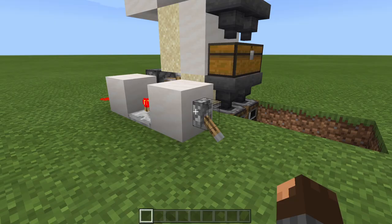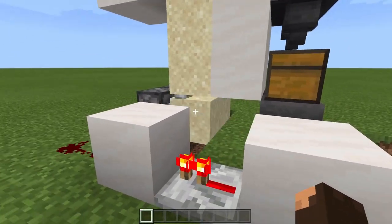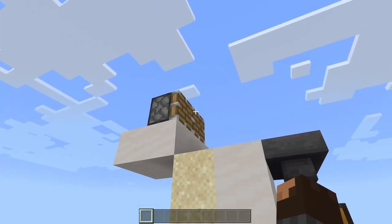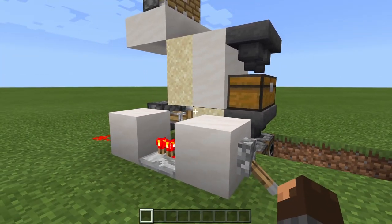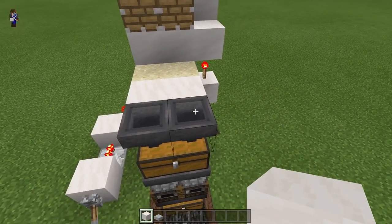Before going further, make sure the farm is working properly. Turn it on by pressing the lever — the sand will alternate back and forth and the pistons will also move back and forth. If it's working fine, turn the farm off. If not, look over the steps to make sure you've done them properly.